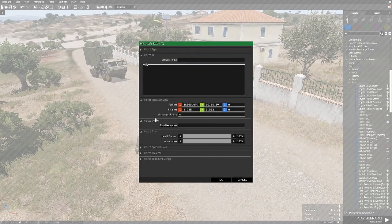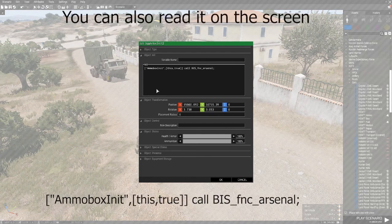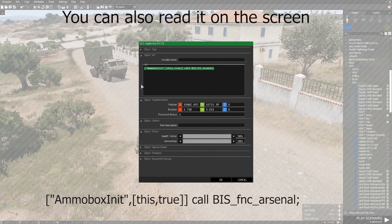Double-tap, double-click for the attributes, open them up. You want to just leave everything else and just Ctrl+paste the code that I've got in the description, which is this code right here. I'll give you this code in the description down below so you can copy and paste it into your mission.